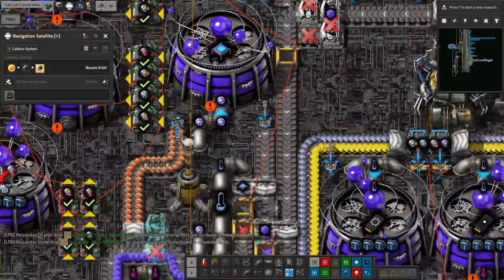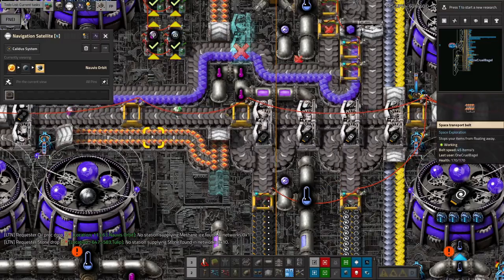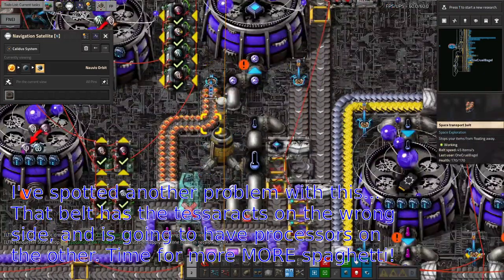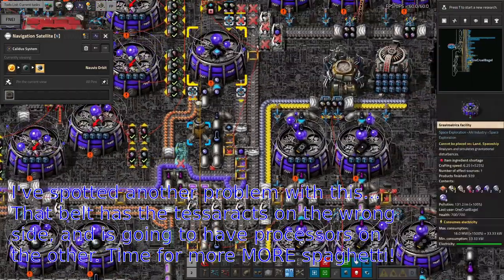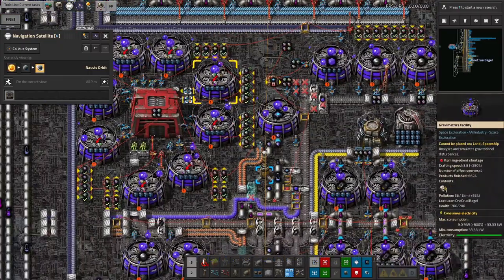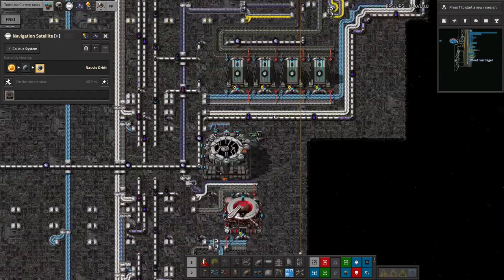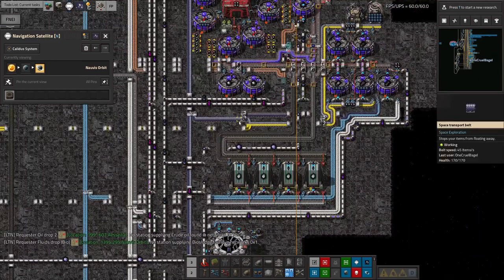So I've got rid of that bit and instead I'm branching off down here. The normal Holmium Processors go on the left side of the belt, and the Naquium Tesseracts go on the right side, enabling them to make the Naquium Cubic here. There's a bit of tidying up needed — pulling off some processors, replacing splitters and so on — but basically this is going to work. The problem is now throughput and adding more machines rather than anything more drastic.